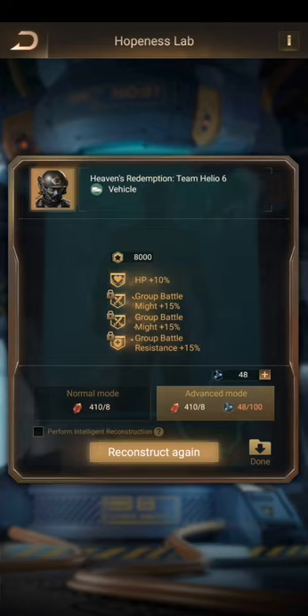The advanced mode guarantees better specificities, but I tried it and for me it gives pretty low quality — green or purple. I never got a gold one, nor a special ability. Special abilities have a hexagon symbol — it's a different symbol, a special one. It gives things that aren't HP, might, or resistance — it could be march speed or another special ability.